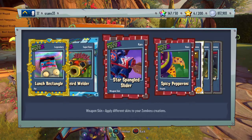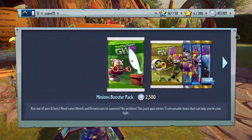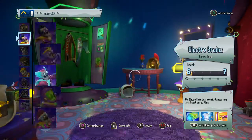First pack of the day - wow, we already got something legendary! I do like that cactus thing, that's pretty nice. Siz pepperoni, I don't know if I'd use that. Crazy Ivan's very nice. I think that was an imp piece maybe.